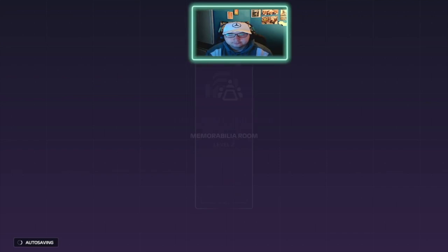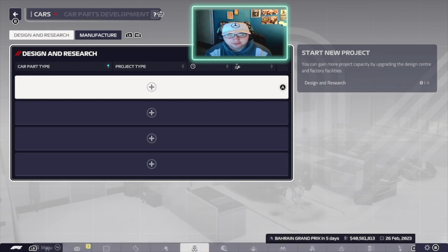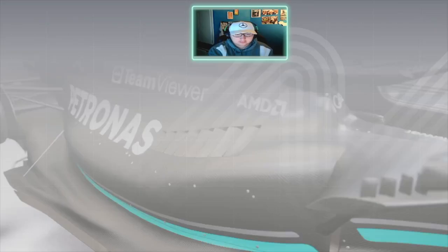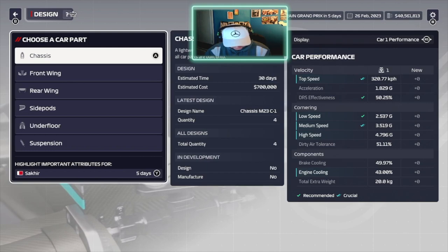The memorabilia room has had its first upgrade - we'll upgrade again. We're also going to look into developing some car parts. To decide which car parts to develop, I'm going to use a spinning wheel so that I don't decide what gets done - it's just luck of the draw. I'm getting the spinning wheel up on my phone right now and I'll screen record it so you can see it on screen.